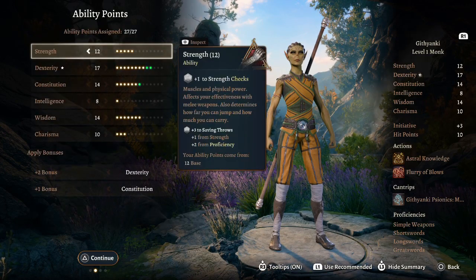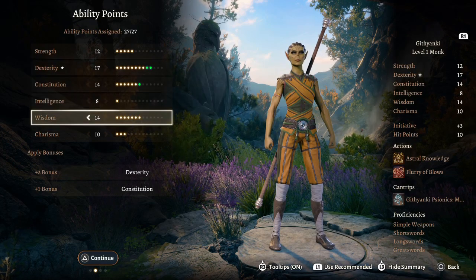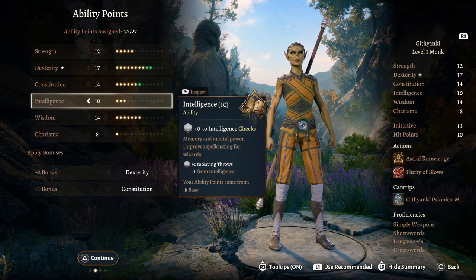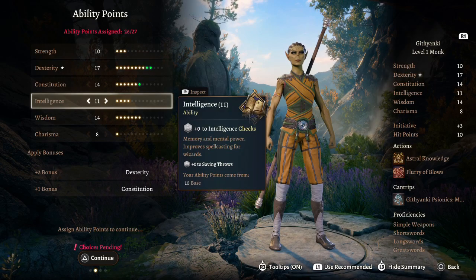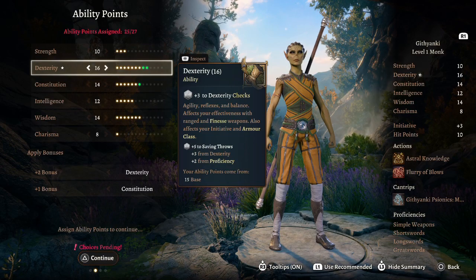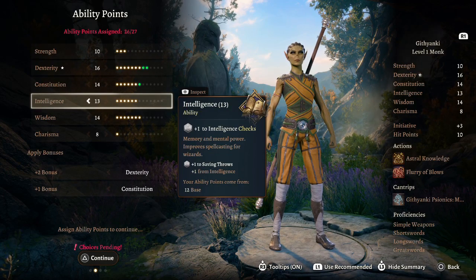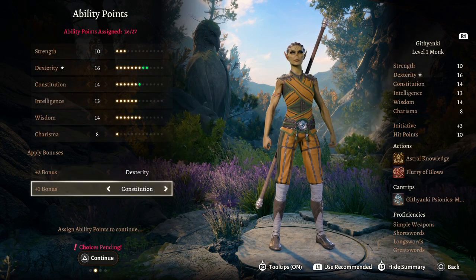We'll take our level one in Monk, focusing on Dexterity and Wisdom. For the build to work we bump some stats: Intelligence up to 10 for when we multiclass, Strength down to 10, and I would personally leave Dexterity at 16 or 17 and Intelligence at 13. We get a racial bonus of plus two Dexterity and plus one Constitution.